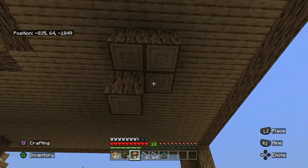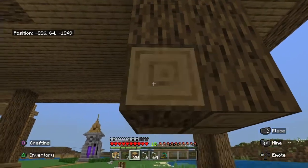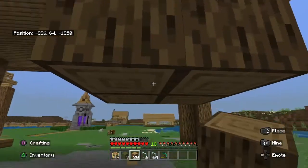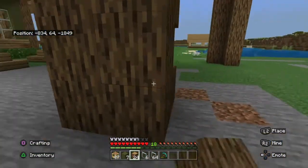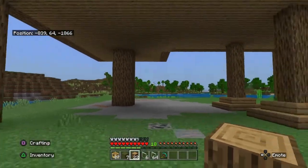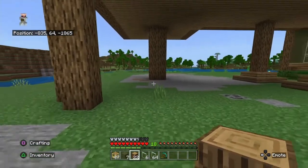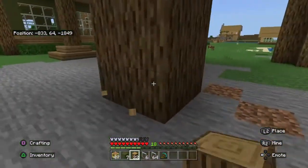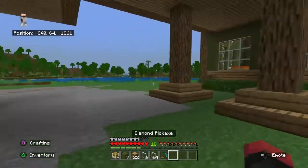Bring it way down. That just looks way better — to have some support beams here. I can put some stairs here too. I'm going to get rid of all this cobblestone — all this stone you see is going to be gone. I think that looks way better.